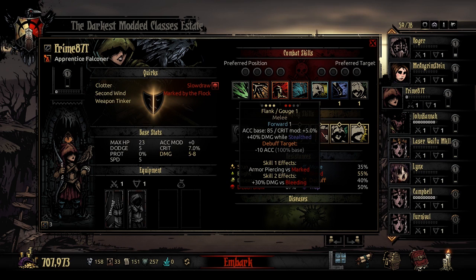Next is something brand new to her kit — Flank slash Gouge — which takes her out of being locked in the back line and brings her up front as a scrapper or rogue. Flank slash Gouge can be used in position 3, 2, or 1, targeting enemies in 1 or 2. It is a melee attack that moves her forward 1, with accuracy base 85, plus 5% crit modifier, plus 40% damage while she is stealthed. It debuffs a target for minus 10 accuracy. Flank has armor piercing versus marked, and Gouge has plus 30% damage versus bleeding — more mark and bleed synergy.